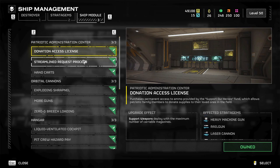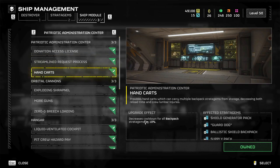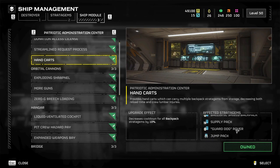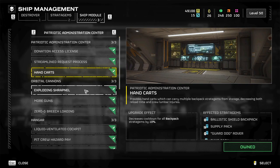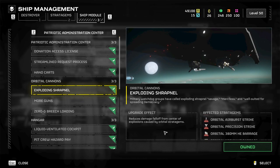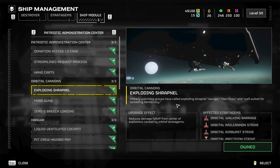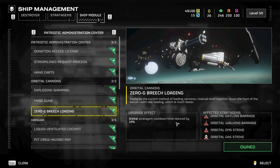Ship modules — 'deploy with maximum carryable magazines' is really good. 'Support weapon stratagem call-in at 10% reduction' — you're saving some seconds, not as important. 'Decrease cooldown for all backpack stratagems' is significant — that's guard dogs, jet packs, shield generator. Orbital stratagem cooldown reduced by 10% — these can be pretty long so this is actually more significant. Zero-G breach loading — plus you get cool guns on the front of your ship. 'Additional salvo' is crazy on the 120mm; it can really add up. These are all worth getting.